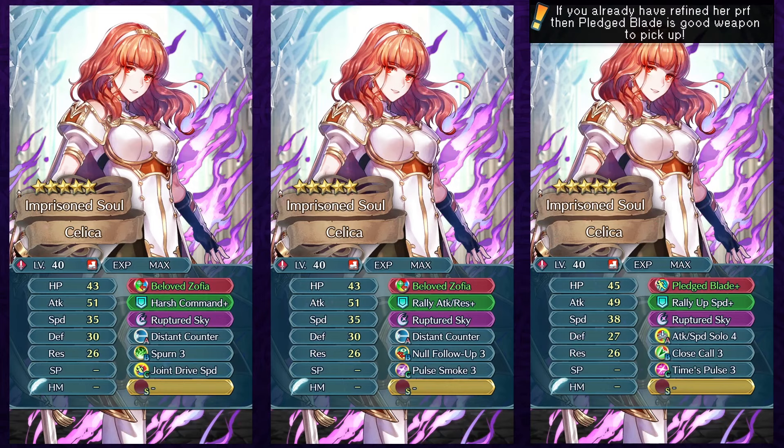The second build does have Null Follow-Up and Pulse Smoke. Null Follow-Up is also a really good slot B option for her, and Pulse Smoke could be an option if you want to use her in Aether Raids where she is actually pretty decent. Damage reduction skills are also gonna be a very strong option for slot B. The third build is basically if you don't want to bother with Distant Counter, and on very low merges this could help you as you get more speed with Attack Speed Solo, and Time Pulse could also be used if you want to trigger a higher cooldown special in a single round of combat.